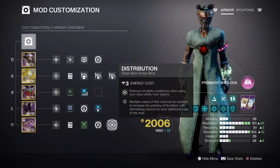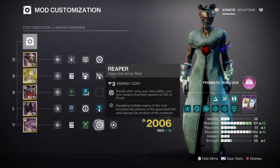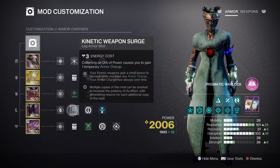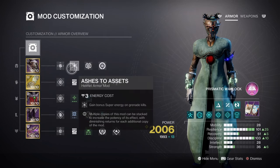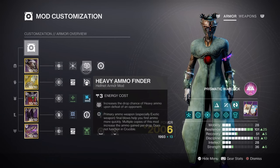Additional mods which are highly recommended: Kinetic Siphon for creating Orbs of Power via matching kinetic weapon. Reaper for creating Orbs of Power after using your class ability and then getting a kill. Charged Up x1 for a plus 1 to armor charge stacks. Kinetic Weapon Surge x1 for a 10% kinetic weapon buff, although x2 is also fine. Ashes to Assets for super energy regen via grenades. And lastly, Heavy Finder, Reserves, and Scavenger ammo mods are highly recommended for the heavy weapon we are using.